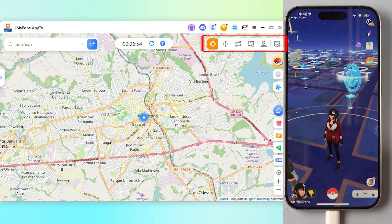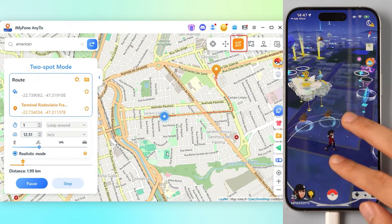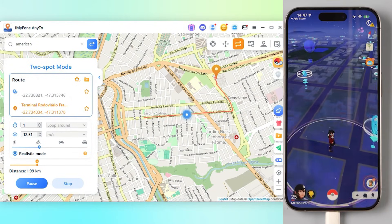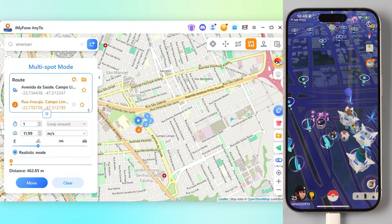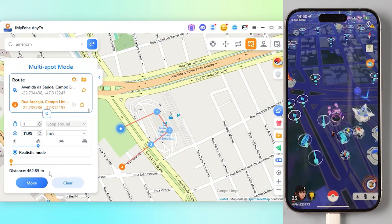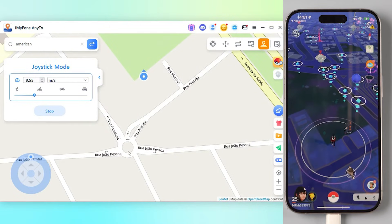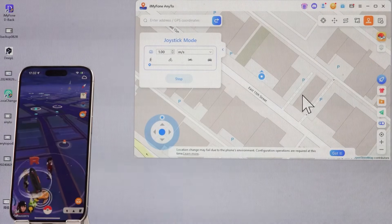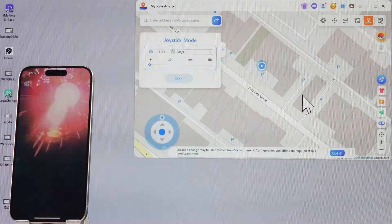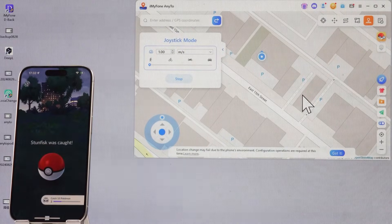AnyTo also supports various location adjustment modes. Try the two-spot mode — just tap on two locations on the map and you can move directly between them. In multi-spot mode, you get even more locations and route options, and you can save your routes for next time. For Pokemon Go, we highly recommend using Joystick mode for an immersive experience discovering and catching Pokemon. With Joystick mode, you can go anywhere and catch Pokemon without having to walk outside. Look, it worked — amazing, right?